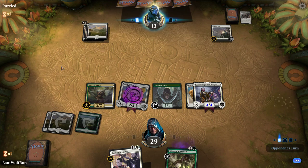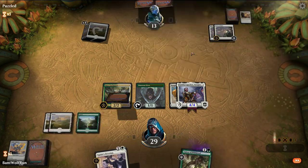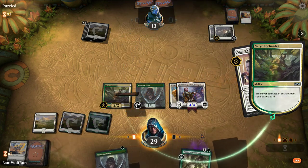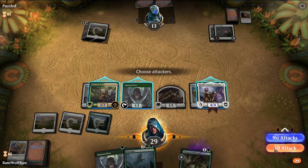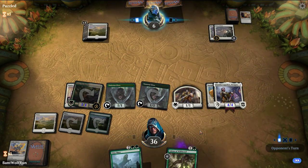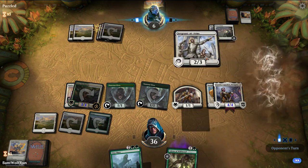Seeing what the opponent's up to — they take vengeance. This looks like some sort of budget mono-white build. We're just going to attack with the two. Our lands tapped a little weird, so we can play out the Llanowar Elf without tapping it. We threaten lethal here and the opponent concedes.